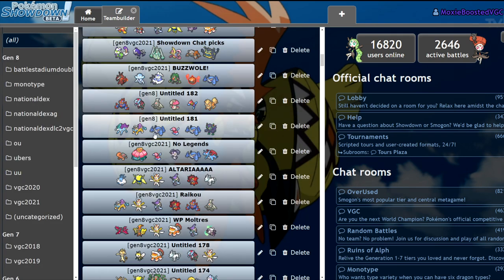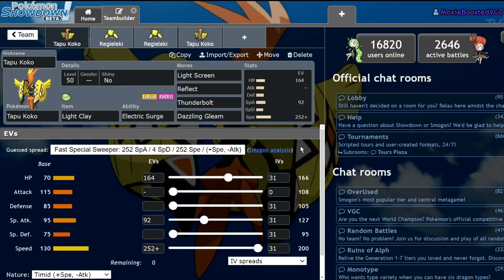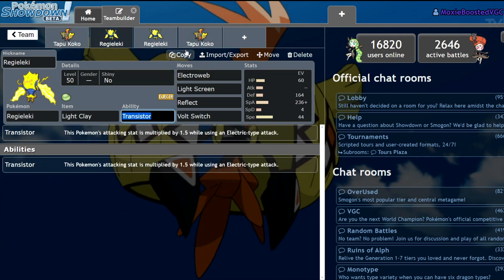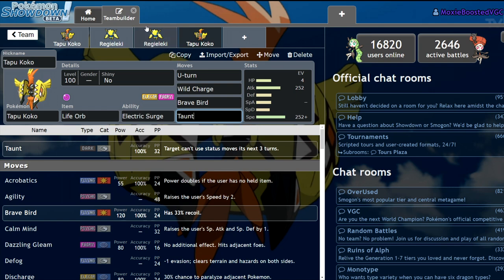This did make the team slightly weaker to things like Nihilego, but my team had enough answers for Poison types — Kartana, Landorus, and Marowak could all switch into Poison moves, so it was pretty much a non-issue. Regieleki is going to be better on certain teams and it has earned its spot at the top of the format, but type synergy and how weak you are to top Pokemon is something a lot of people don't take into consideration. Tapu Koko is pretty much a safer Regieleki, albeit with much less speed and less offensive potential — Electric Surge boosts electric moves by 30% but not as much as Transistor.